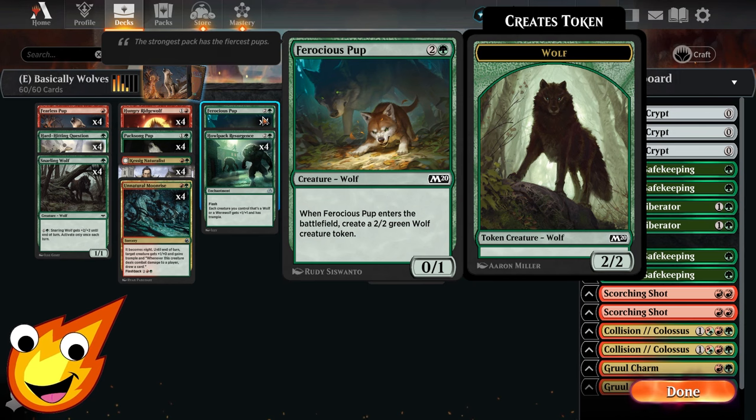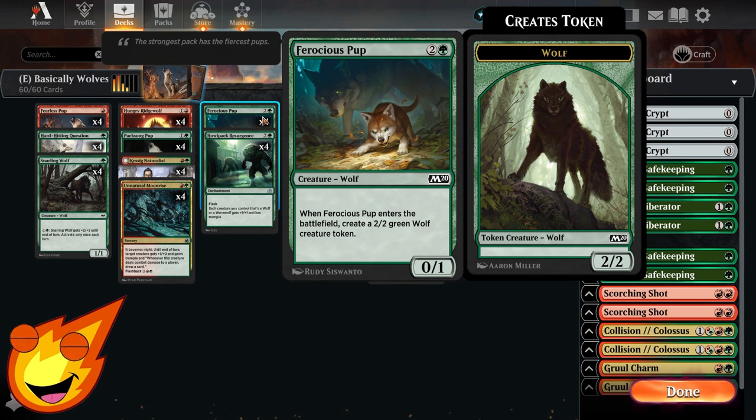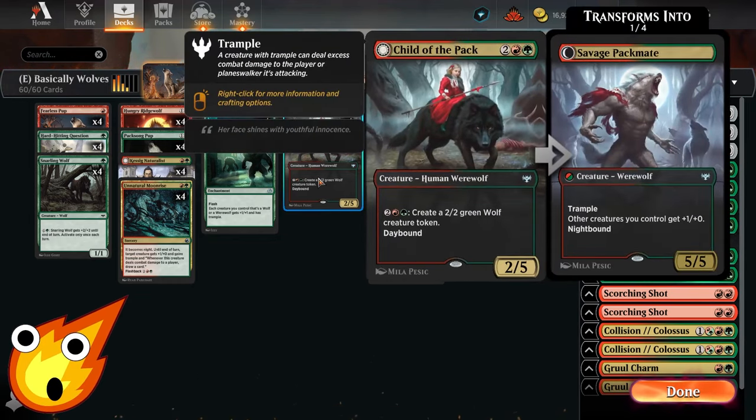In the three-drop slot, we have Ferocious Pup. It has no actual power of its own, but it enters the battlefield and creates a green wolf creature token — great for going wider and synergizing with our pump abilities in the mid-game.